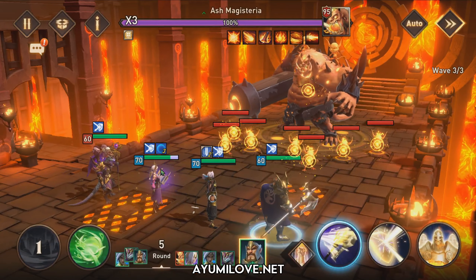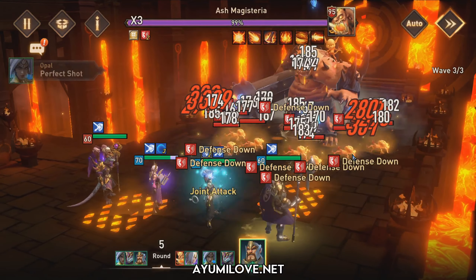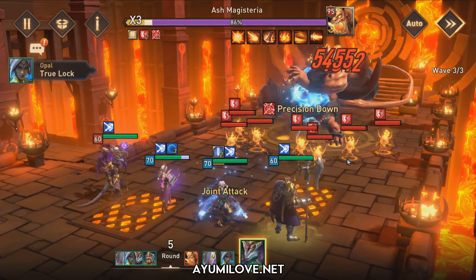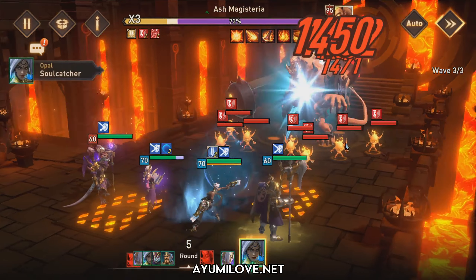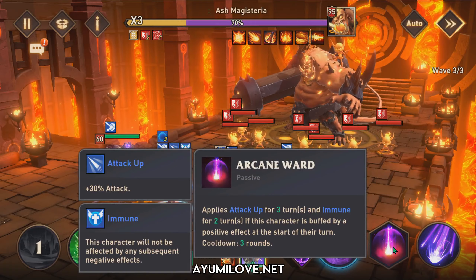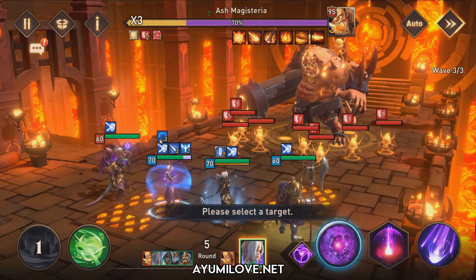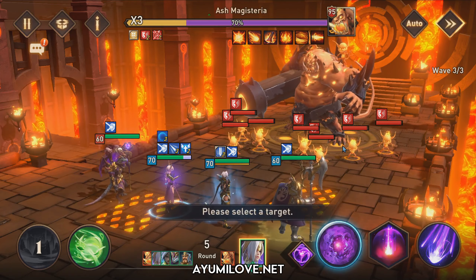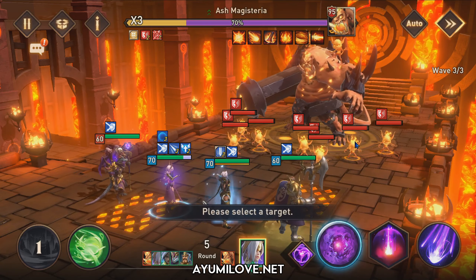During the boss wave, William will perform his ultimate ability — an 80% chance to apply defense down. Then Zidlin performs his A1 ability, followed by Opal using her ultimate. Then Natalia goes. Notice that Natalia now triggers her passive skill Arcane Ward, which applies attack up and immune buffs on this round — giving her at least 4 buffs: shield, counter-attack, attack up, and immune — to attack all enemies around the Fire Boss. If she doesn't have sufficient buffs, she won't be able to attack all Fire Imps around the boss.